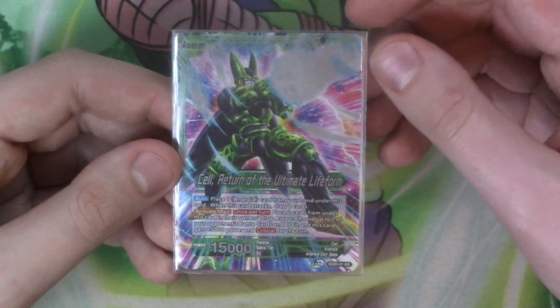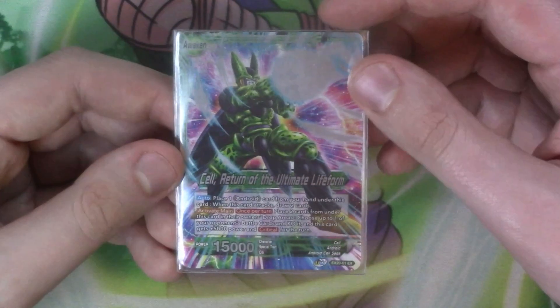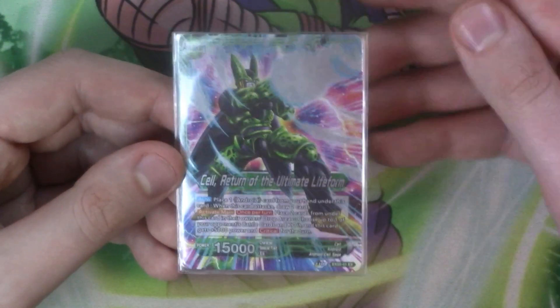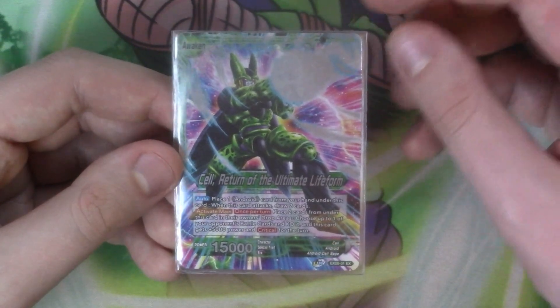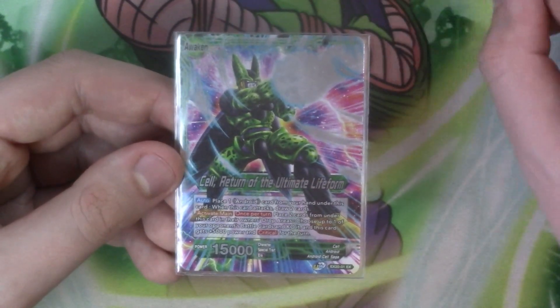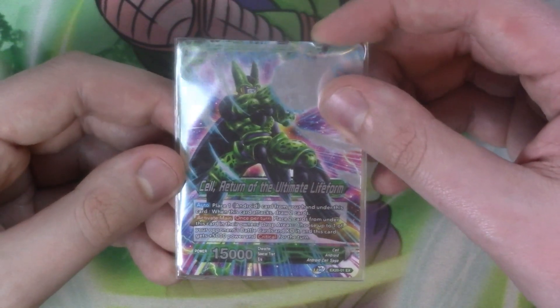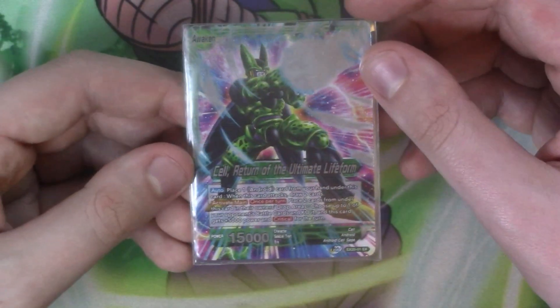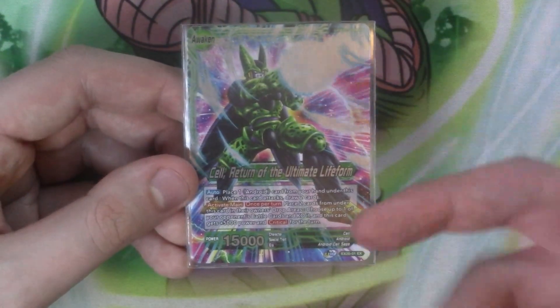On the awakened side you've got Auto — you place an android from your hand underneath this when it attacks to draw two. And then it's got active main once per turn: you place two cards from underneath this in the drop, choose one of your opponent's battle cards and KO it — no cost limit, just barrier — and then he gains 5k and crit for the turn. So regardless of whether you kill something, you can make your leader 20k crit, place one back underneath, draw two and so on. Very efficient.